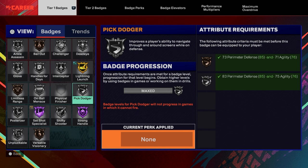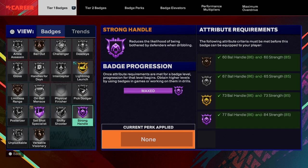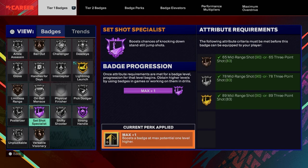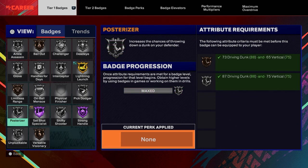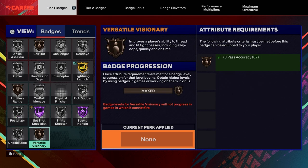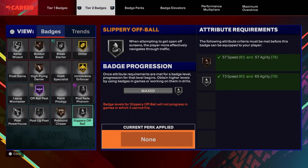Pick dodger silver, strong handles on Hall of Fame, shifty shooter on silver. Set shot specialist is a plus-one badge that I use — as you see me shooting with this build, it's crazy with the set shot specialist, that's the key on this build. Posterizer — as you see me dunking on people — and I'm lockable first. It's how a visionary. So we're gonna go to tier two badges.